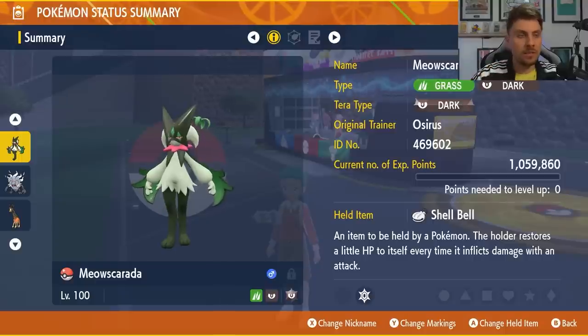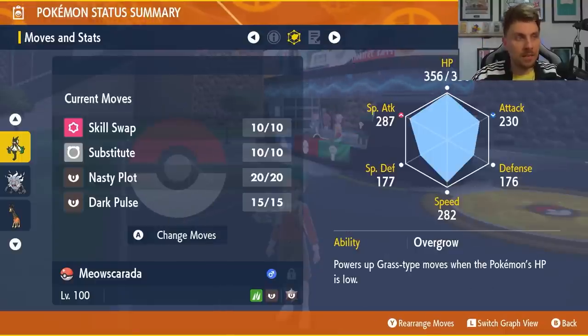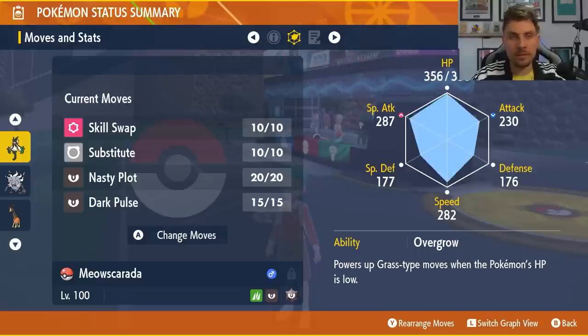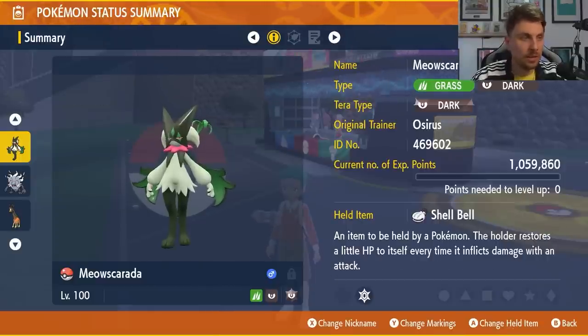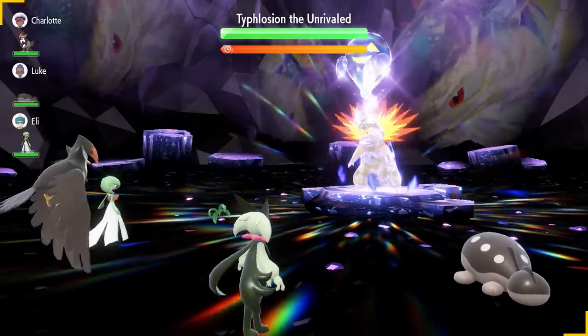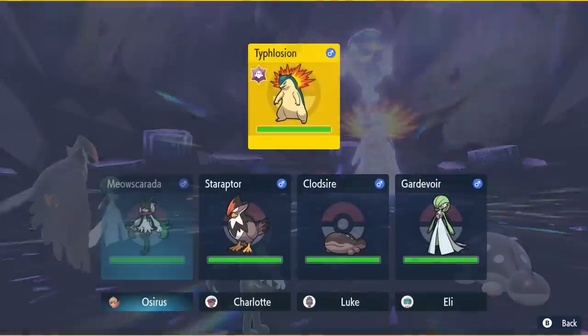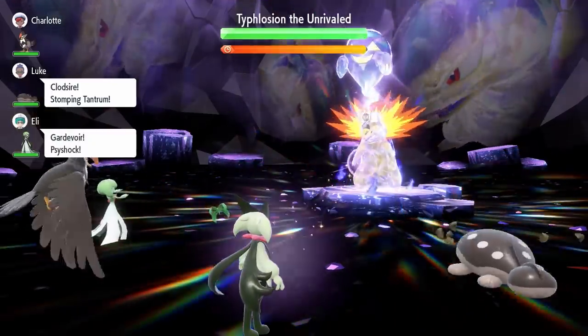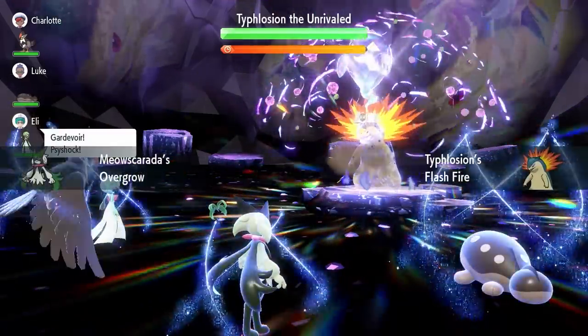Just make sure it's got that Dark Tera typing, Shell Bell item, this moveset, and the EV spread mentioned — all the details will be in the description below. The basic premise is that on turn one you use Skill Swap to steal Flash Fire from Typhlosion, giving you complete immunity to the big, threatening, super effective Fire-type attacks for the rest of the battle.